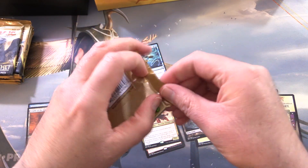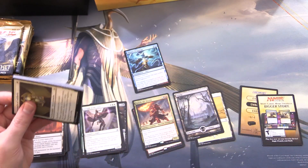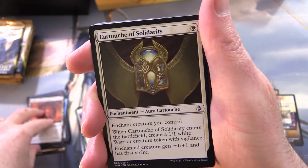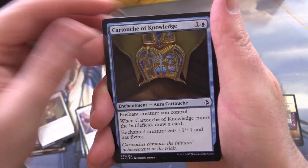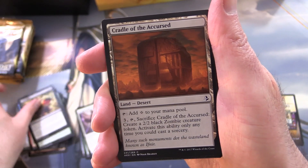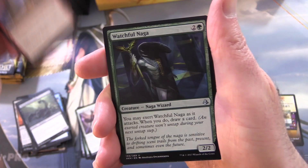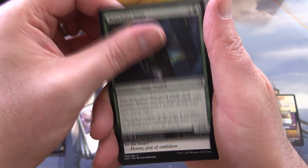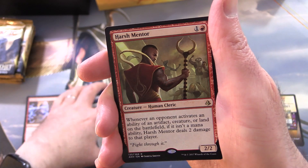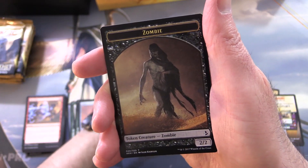The full art lands — I forgot they were even in this set. What is your favourite full art land? Are you a fan of Kamigawa Neon Dynasty or something else? Let me know in the comments. Pack three: Cartouche of Solidarity, Cartouche of Knowledge, Brute Strength, Shed Weakness, Unburden, Cradle of the Accursed, Floodwaters, Stinging Shot, Wasteland Scorpion, Electrify. Uncommons: Watchful Naga, Lay Bare the Heart, Edifice of Authority, and Harsh Mentor — another awesome card back in the day. Also a Forest and Zombie Token.